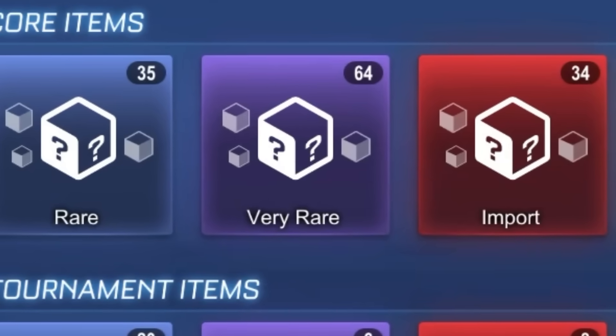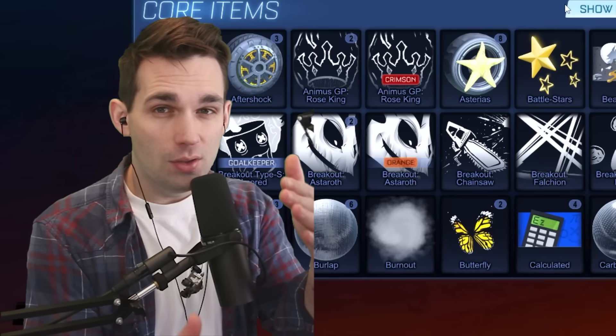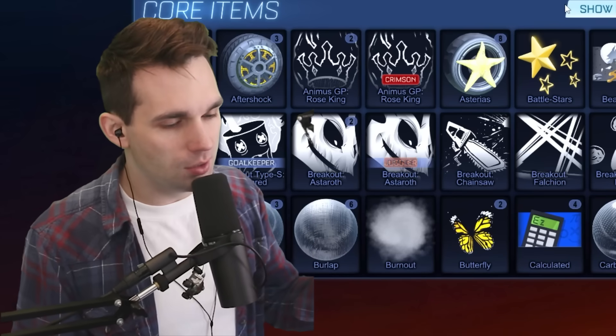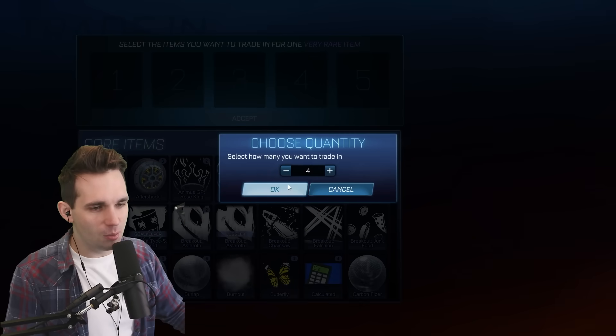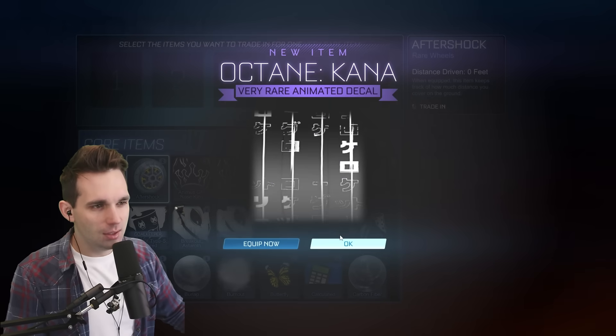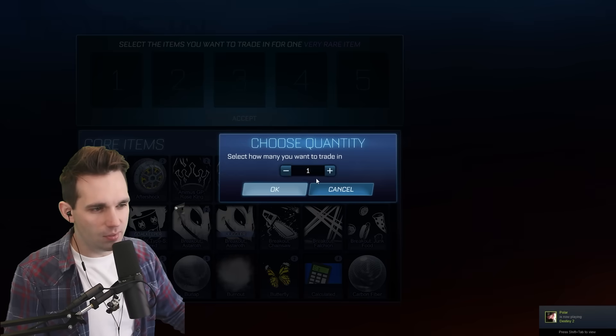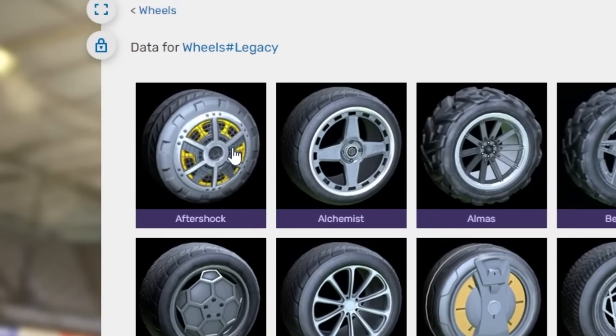This is where things can get juicy because we can trade up to the painted very rares, which are some of the best wheels in the game. Trading up Accelerator boosts — this is gonna be great. Finally getting to trade up the Aftershock wheels. Oh, locked-in Kana — I believe we already got that in one of the previous videos. These Aftershock wheels are legacy, and I'm checking right now — they are indeed a legacy wheel. We're good.